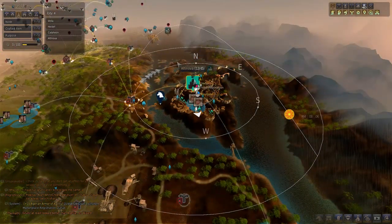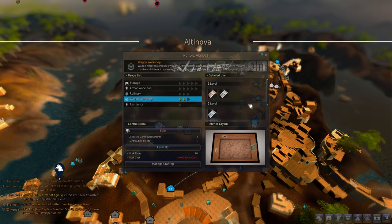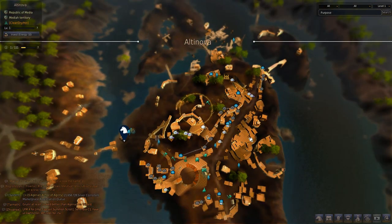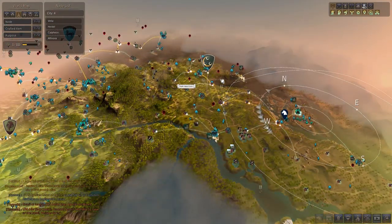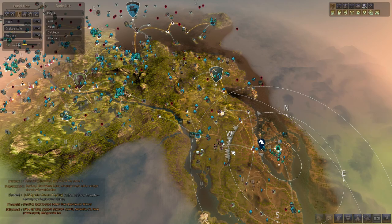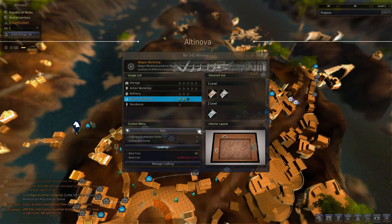Before you can start building it, you need to have the correct house, which is the Altinova wagon workshop. Altinova is the new easternmost town in the new area. You need to have the 5-8 wagon workshop at level 2. This takes quite a while to upgrade — the first upgrade is about two and a half hours and the second is about five hours, so that's a full day of upgrading the workshop.